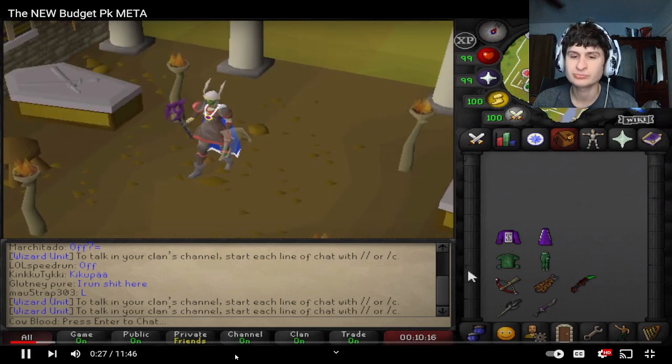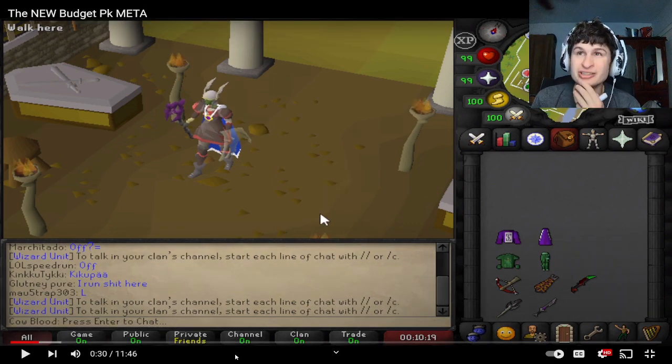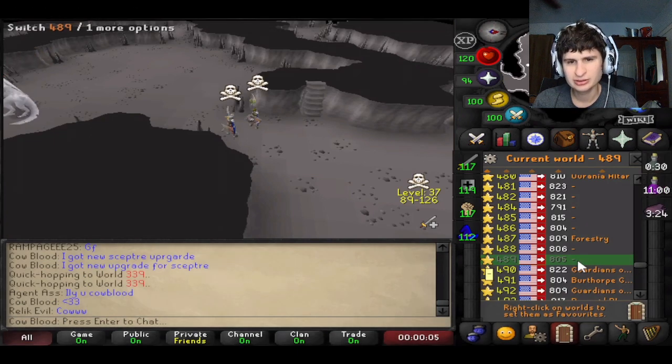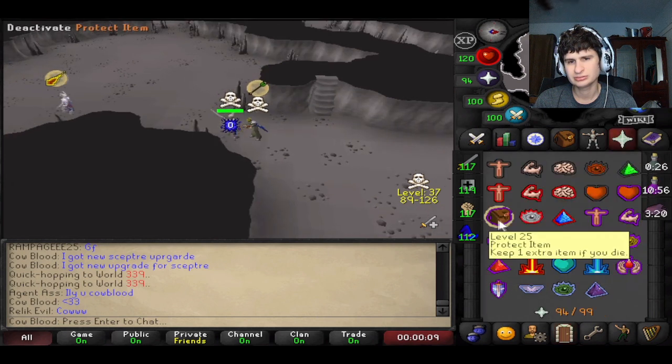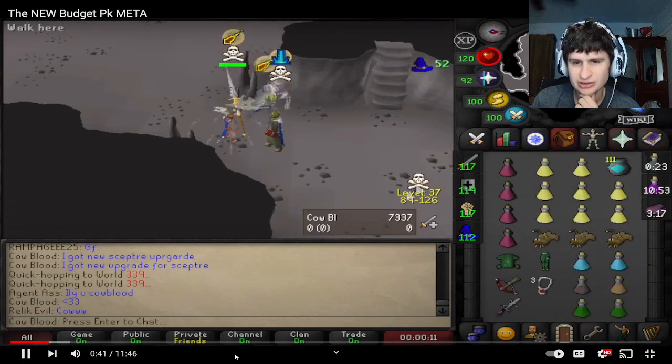Nobody should be using mystic anymore — the budget setup has been buffed. We're gonna go out and use it this week. No way, we gotta try that on stream and see what kind of bank we can make with it. He's killing me man — this guy PKs in mystic a lot. Oh, mega chance.